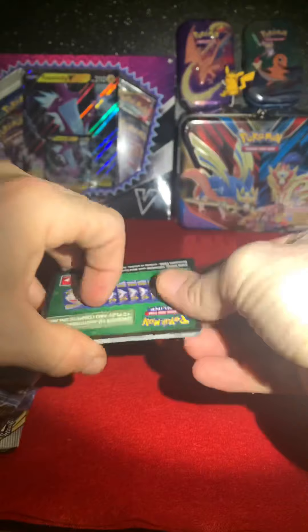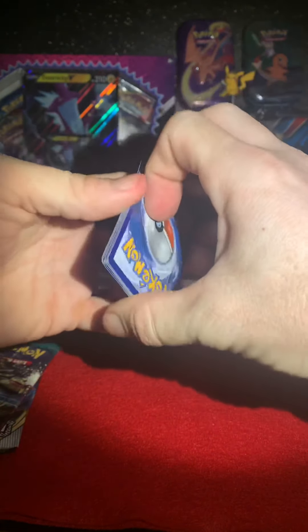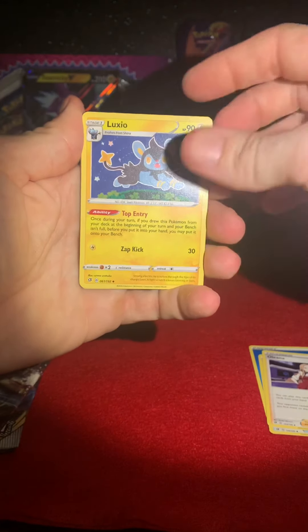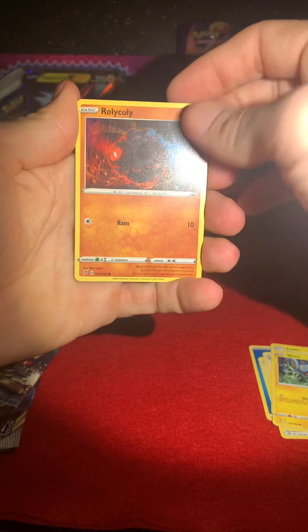Hopefully I got the card trick down on these. All right, one, two, three, and four. We got an energy, a Burning Scarf, Oleana, Luxio, and a Shinx — that's cool!